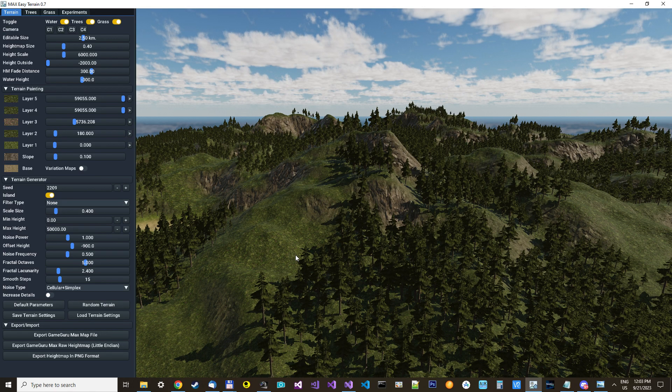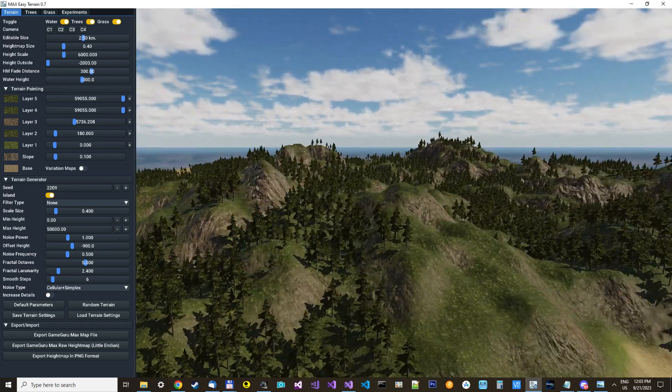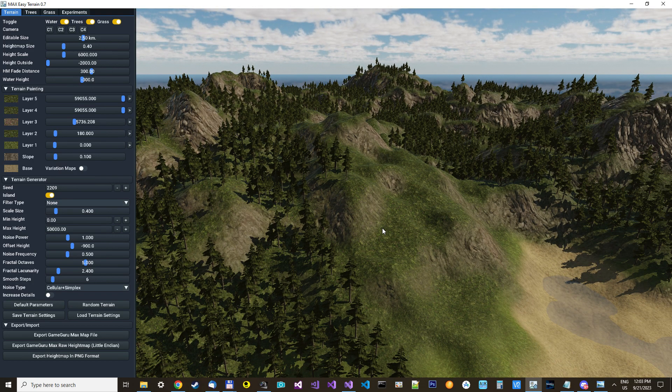It now also supports a second monitor if you like, and you can run it at the same time as GameGuru Max. So you can have this on one monitor and GameGuru Max on the other. Just export the GameGuru Max map file, select the name, load it into GameGuru Max, and you'll get exactly the same. So you can experiment that way also.